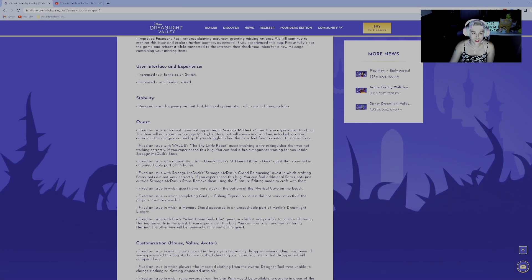For Switch users — a lot of these updates are focused on Switch users, so if you're a Switch player, this is good news. There's improved, increased font text size, because the Switch is already tiny and tiny text is not good. Improvements on the menu loading speed — that was a big problem for a lot of people. Most importantly, reduced crash frequency. It doesn't say they've eliminated crashes, but the game will be more stable on Switch. That's something my kids were having a huge problem with — they play on Switch and the game was crashing, and they'd lose progress, which is frustrating.